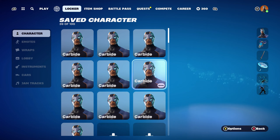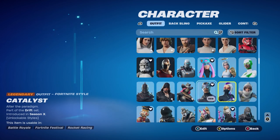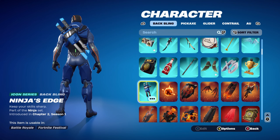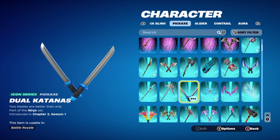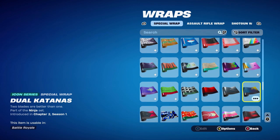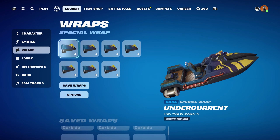The second combo for Stage 2 — light colour is green. Back bling is Ninja's Edge, part of the Ninja set, introduced in Chapter 2 Season 1, using it for the black and the blue. I'm also using Ninja's pickaxe, the Dual Katanas, part of the Ninja set as well, introduced in Chapter 2 Season 1, using it for the black and the blue. The weapon wrap for this combo is Under Current, part of the Dive Crew set, introduced in Chapter 2 Season 3's Battle Pass, using it for the blue and black theme — a pretty cool looking animated weapon wrap.